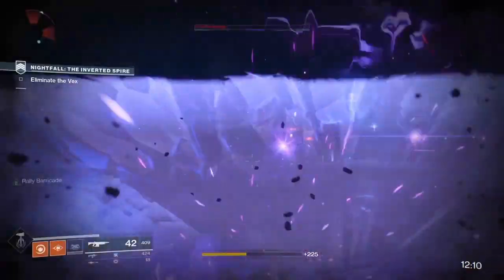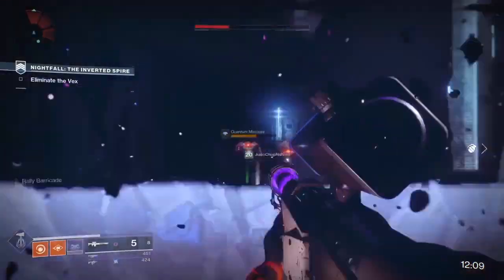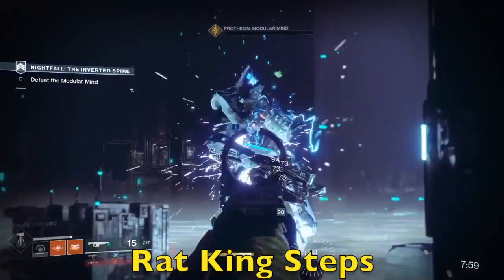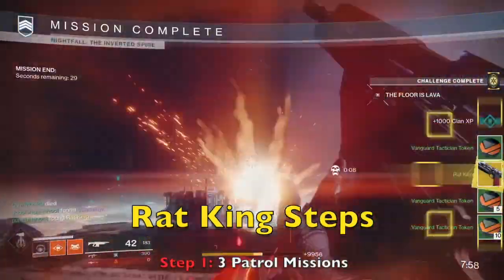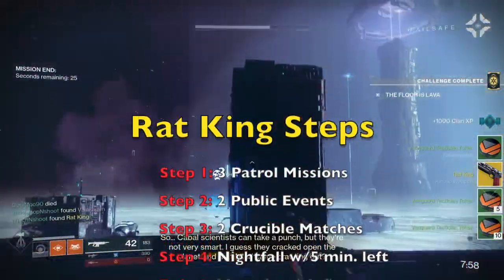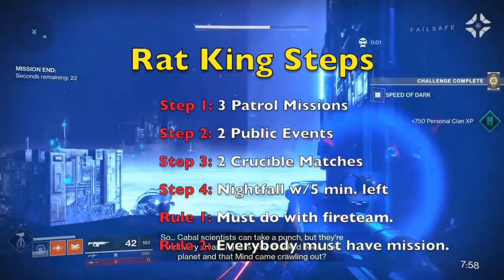If you guardians would like a more in-depth walkthrough of how to complete the nightfall with five minutes to spare, go ahead and check out my other video in the link above or at the end of this video. Once you complete the nightfall with five minutes to spare, you will complete the Rat King's Crew quest and receive the awesome exotic sidearm, the Rat King.